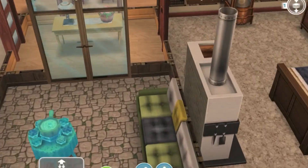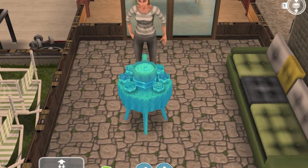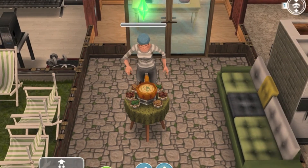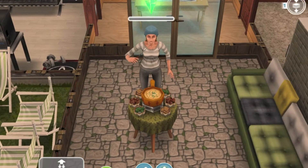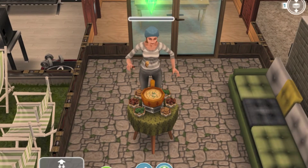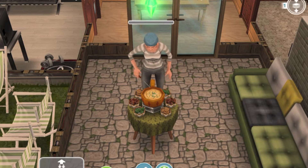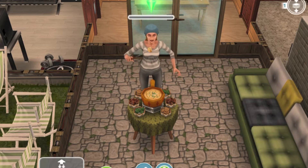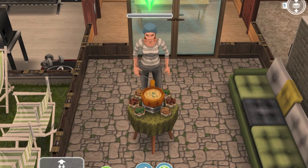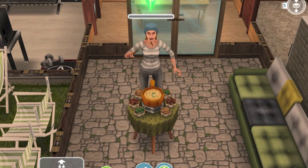Next up is the fondue set, which is pretty popular. It's 150 social points. I'll show you guys what my sim does when she's next to it — she pretty much eats it. There are two options whenever they eat it: sometimes it alternates. The first time they eat it, it tastes good; the next time it tastes bad and they make this nasty face like what you see right now and shake their head. But when it tastes good, they like it and they nod.